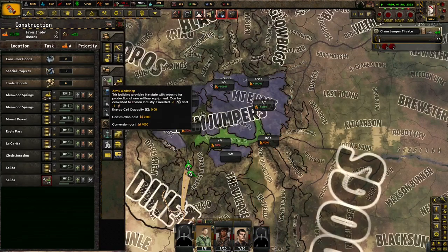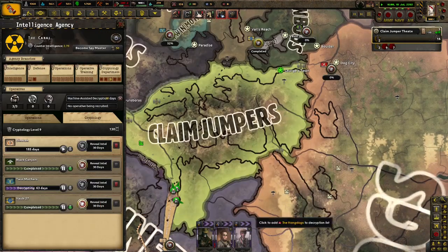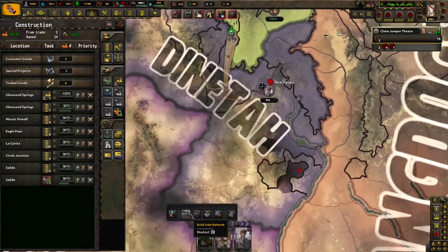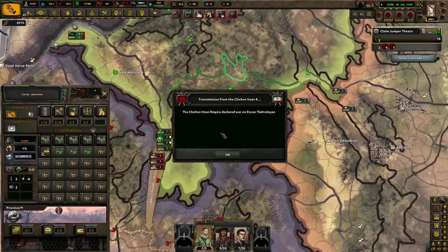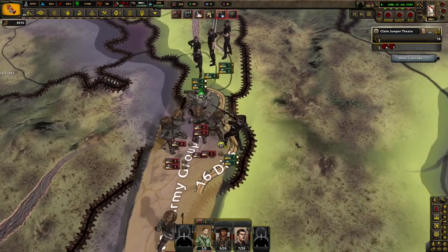But we also have Cass, which I was hoping we could actually go down south, because I always go up north. But going down south sounds like a lot of fun too. As long as we can hold — that's the most important thing. Not much manpower. There's quite a few factions around all of this territory, which is pretty good.